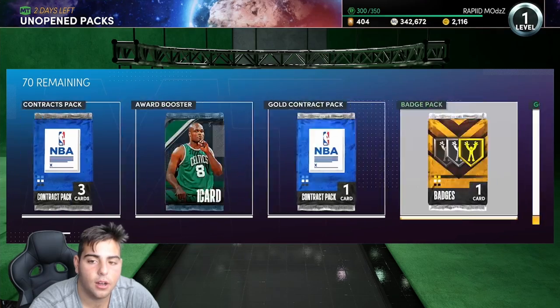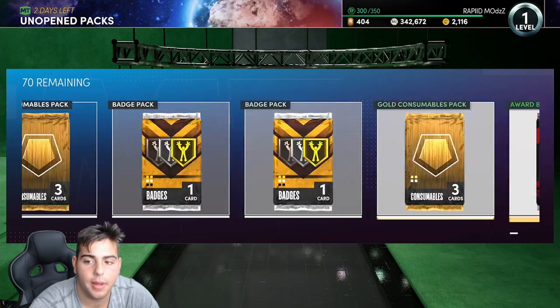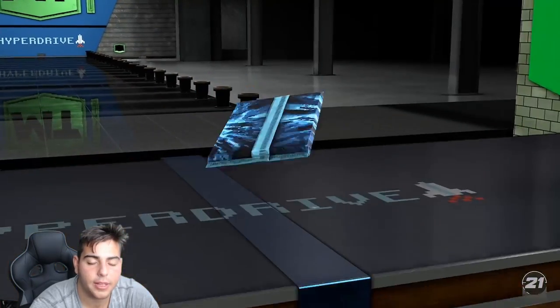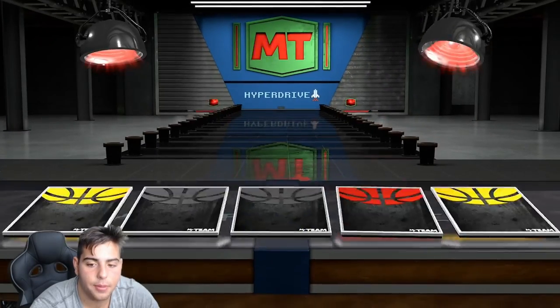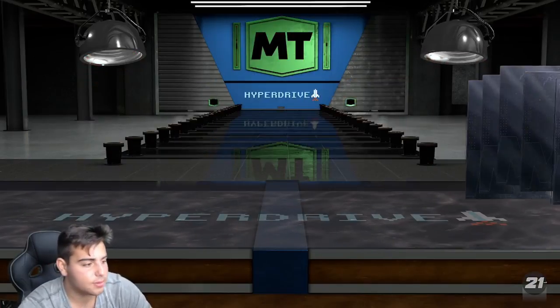We're gonna pop this pack. I would really love a dark matter — imagine pulling a dark matter out of a super pack, that'd be insane. And we get nothing, so we get a Ruby. I'll take it — a Ruby Clay Thompson.